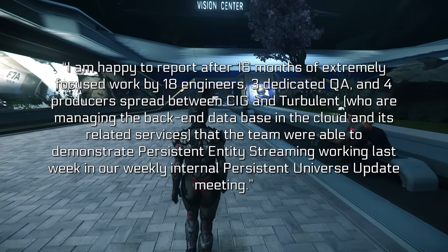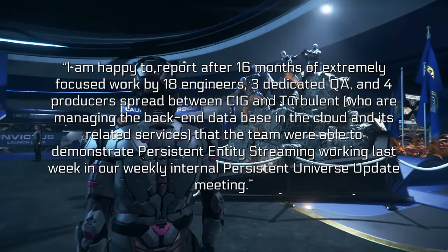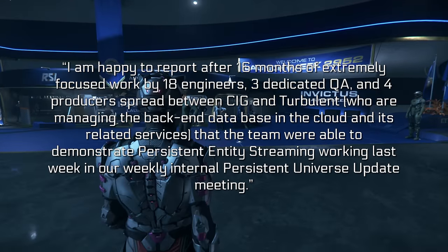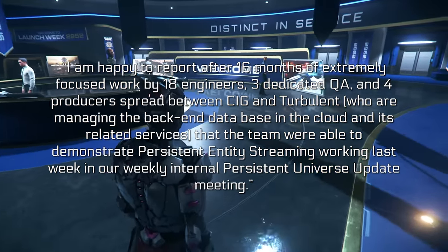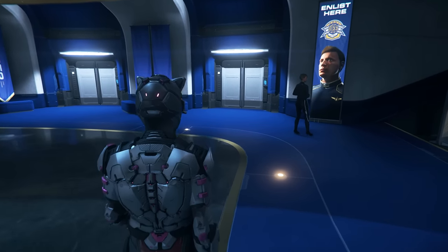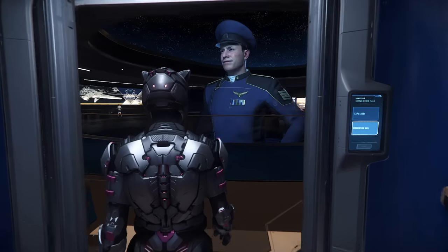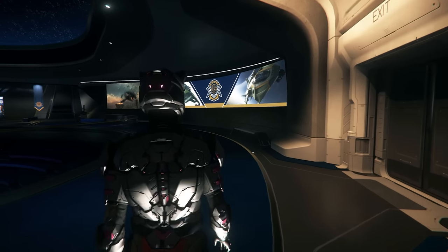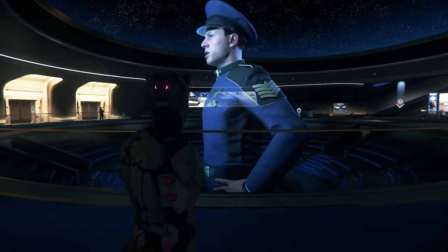Chris said: "I am happy to report after 16 months of extremely focused work by 18 engineers, three dedicated QA, and four producers spread around CIG and Turbulent Studios — who are managing the back-end database in the cloud and its related services — that the team were able to demonstrate persistent entity streaming working last week in our weekly internal persistent universe update meeting." They placed various ships and cans of items around a server on the moon of Aberdeen and then killed that server, relaunched and travelled back to Aberdeen. The items and ships were still there. This is a huge milestone — being able to literally track all of that stuff, save it to a database, and recall it, even after a server crash.